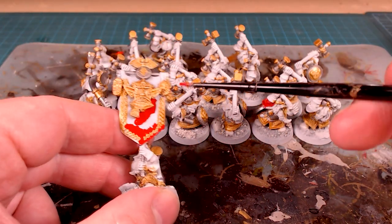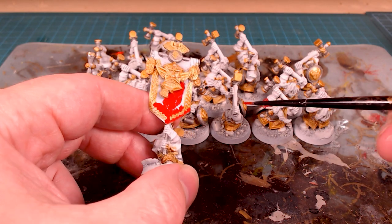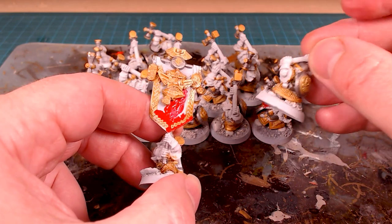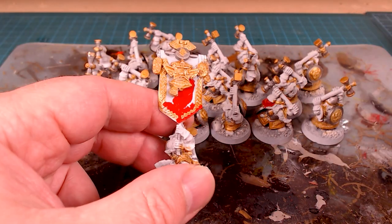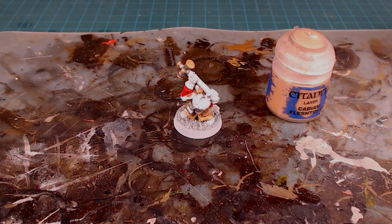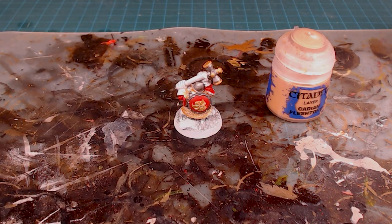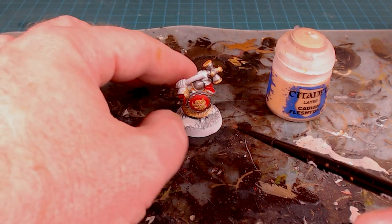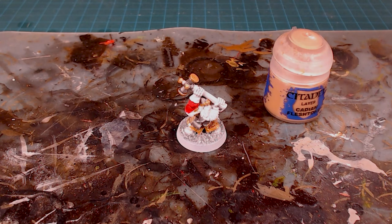I'm also going to do the banner in a nice bright red to really highlight that gold iconography. Instead of trying to pick out all that fine detail, I can just tuck the red color into those little segments — it makes it look as if I painted the detail very carefully, but in reality I'm just painting the larger area and leaving that detail intact. With the shields and the insides of the sleeves, you can see that red really becomes a prominent color from above, which is exactly what we're looking for.